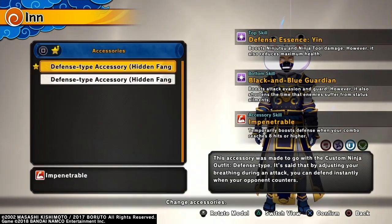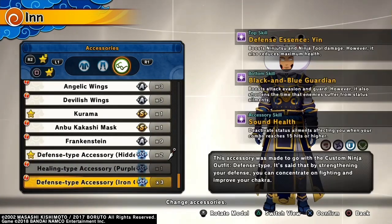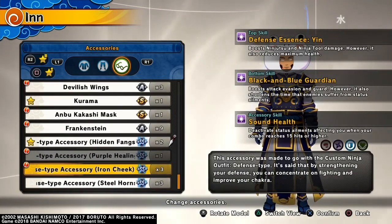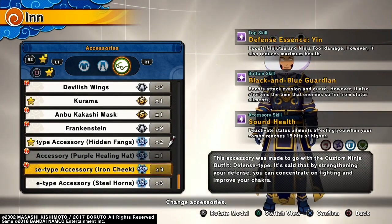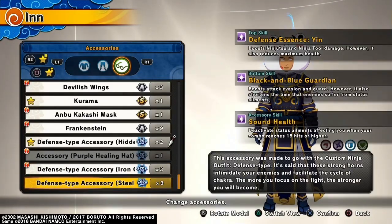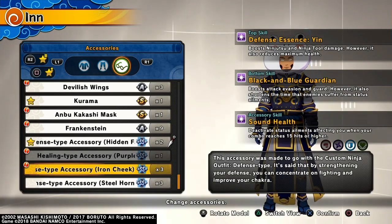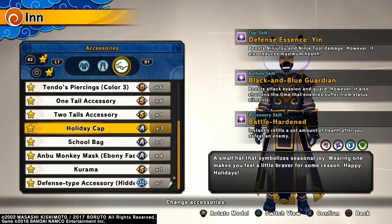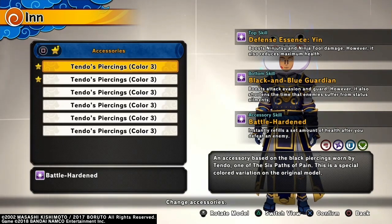This accessory is trash. Look at that — temporarily deactivates status alignments after affecting you when your combo reaches 15 hits or higher. What is that? You're just going to sit there and combo somebody so you can get out of the status alignment? That's just bad. In fact, it's just too situational.